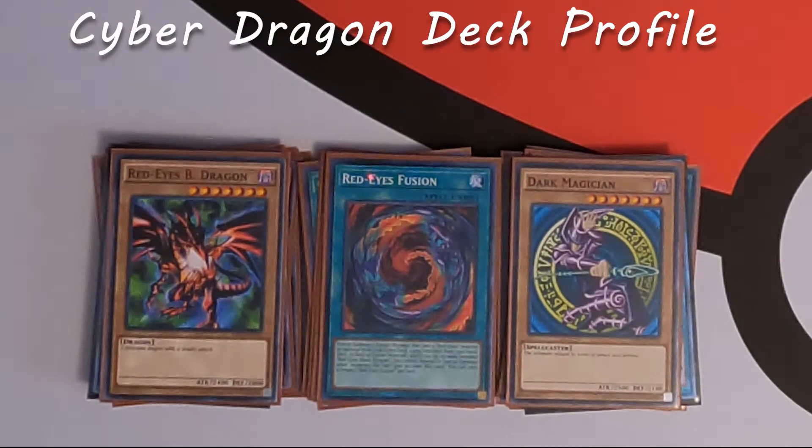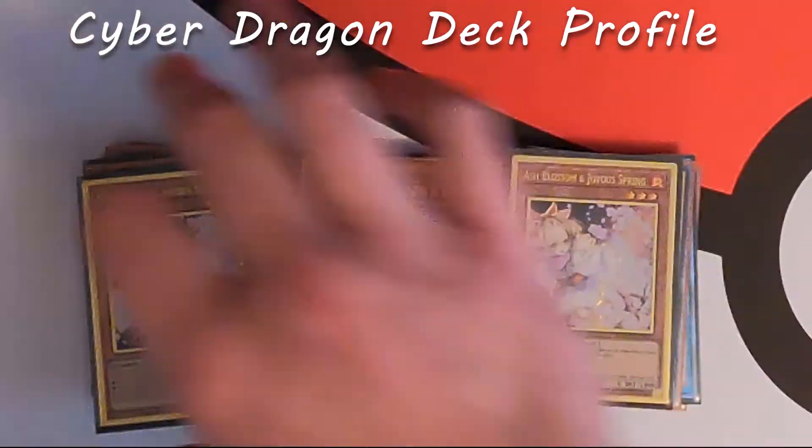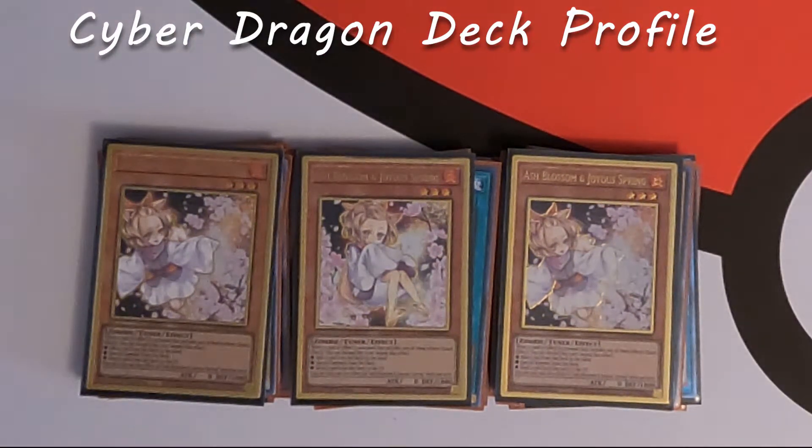Now we're going to get into the hand traps. I play nine hand traps in this build. You can switch things out for hand traps — if you don't want the Dragoon package, switch it out for three more hand traps. It's important to note that hand traps are susceptible to change depending on your meta at the time, and your side deck options could be some of these cards. We're going to play three Ash Blossom because it's the strongest hand trap — it stops so many plays and decks and is so generic.